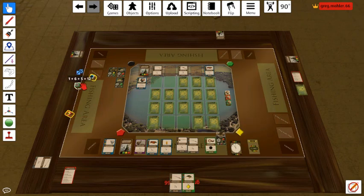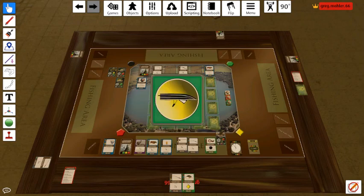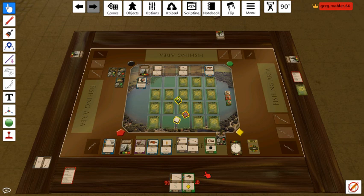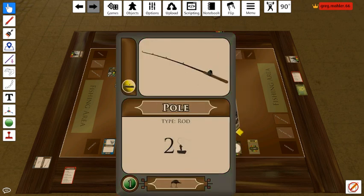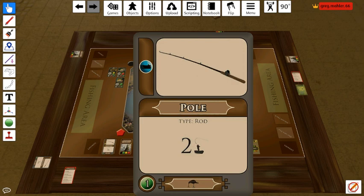Let's go ahead and grab the dice and give them a good roll. We got a blank, lost a pole, and a boat — which is great, great, great. Because I can discard that pole to subvert the boat result. So I'll put this card in the discard pile, and as an aftermath I do lose another pole.